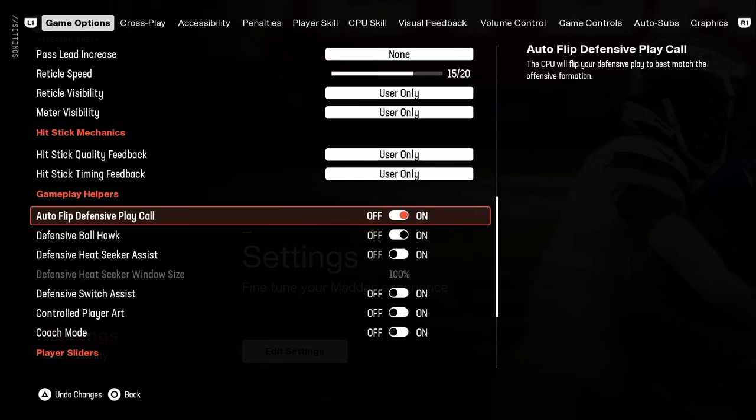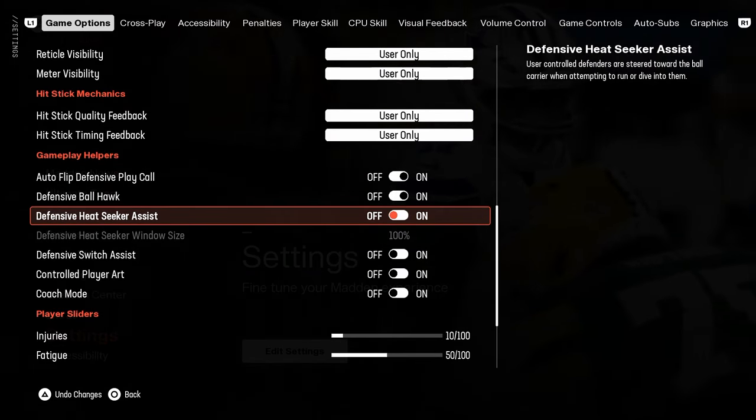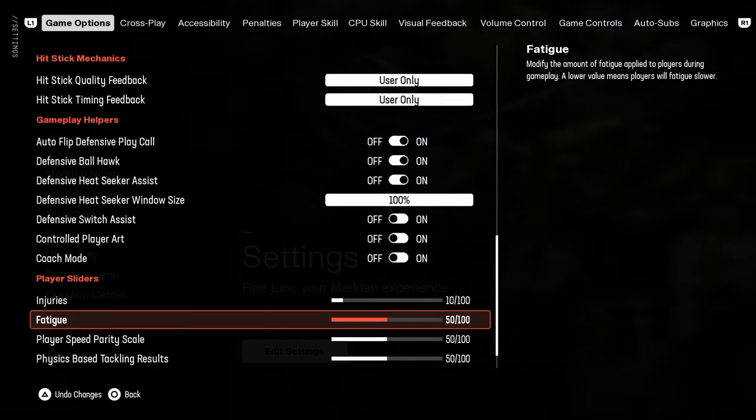Gameplay helpers: autoflip is going to be on, ball hawk is going to be on. Heat seeker assist is really important — turn this on, it really helps with tackling. Defensive switch assist is going to be off. And those are the settings you should be rocking.